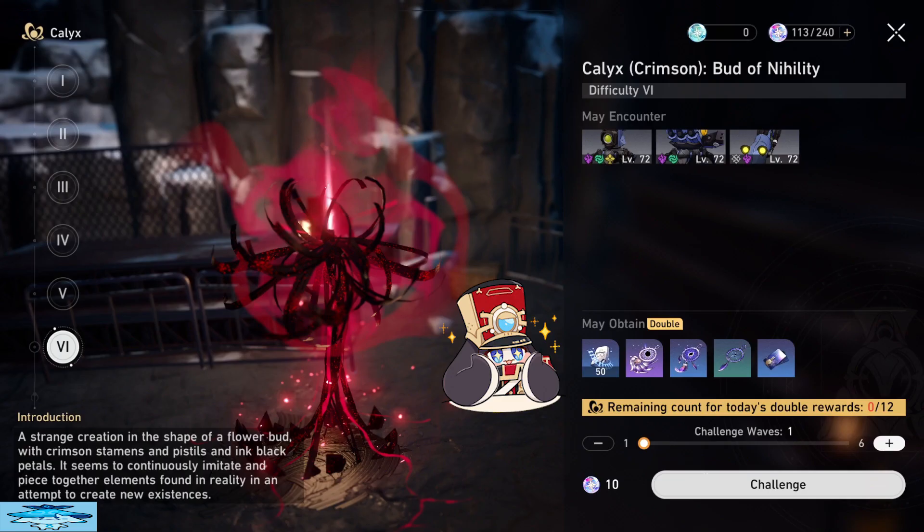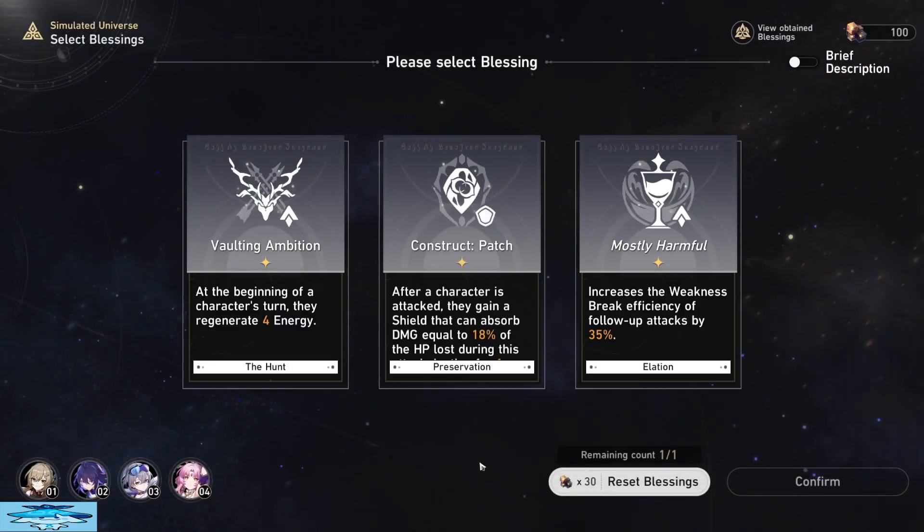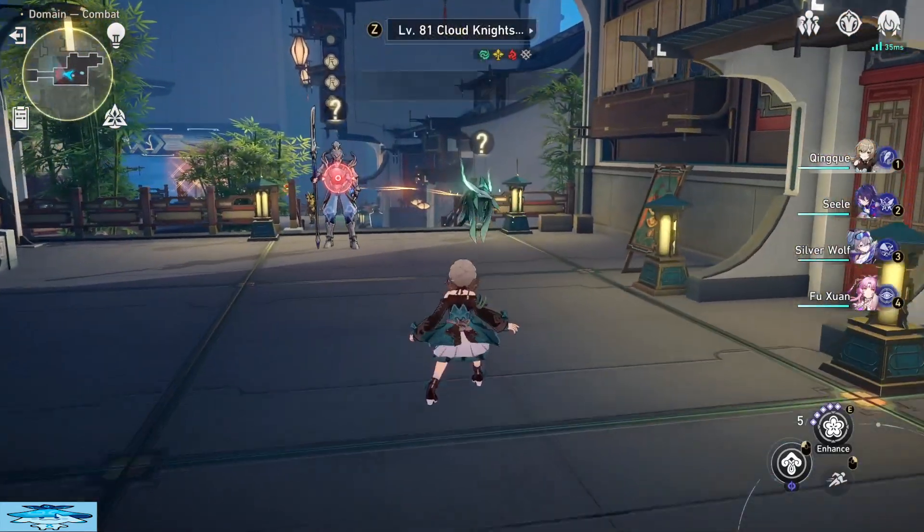We were all once that new player looking at these Crimson Calyxes and thinking, once I get to difficulty 6, I will get my guaranteed purple drop every run. Only to get to difficulty 6 and not get a guaranteed purple drop every run — not even every two runs. It is horrible; the drop rate on this thing. I don't understand why it's not guaranteed.